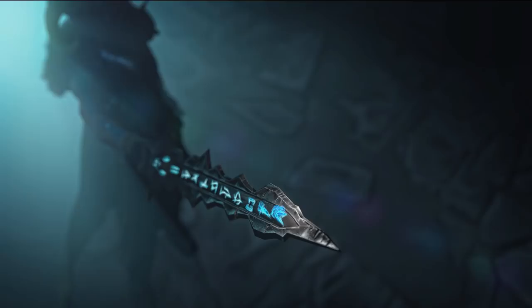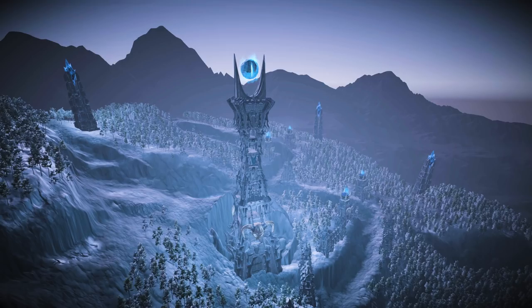The Weapons Pack contains six high quality weapons with 4K textures, and the Environments Pack has over 140 modular assets that can be combined to create your own unique levels. As with anything else on Dev Assets, these packs are pay what you want and can be downloaded today.